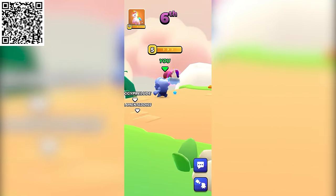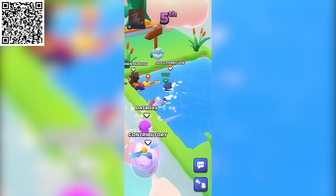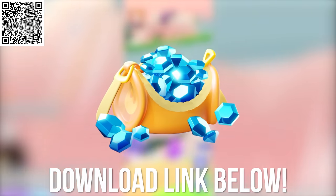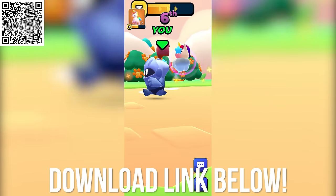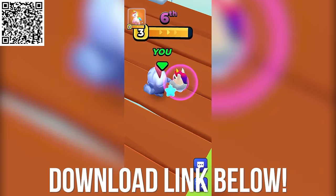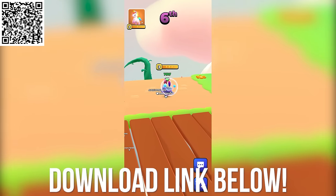But it gets even better. You can support this channel and download Pocket Champs now, and you'll even get a special bonus starter pack of 1100 gems. Just click the link in the description or scan the QR code on screen to download the game, and the gems will be automatically added to your account on September 4th. But act fast, as this reward is worth $9.99 and is only available until September 3rd.